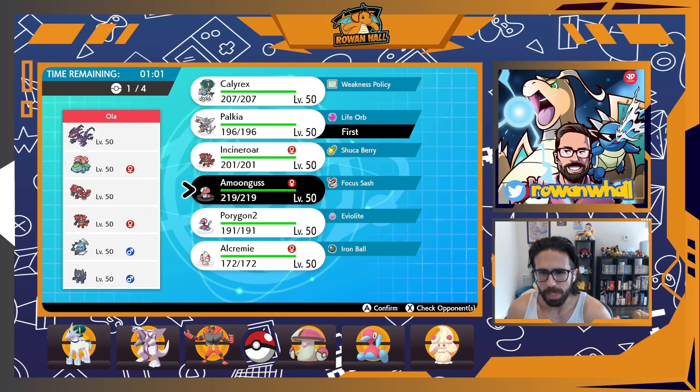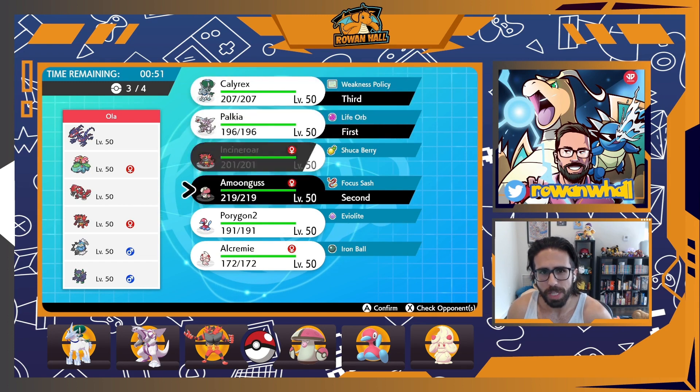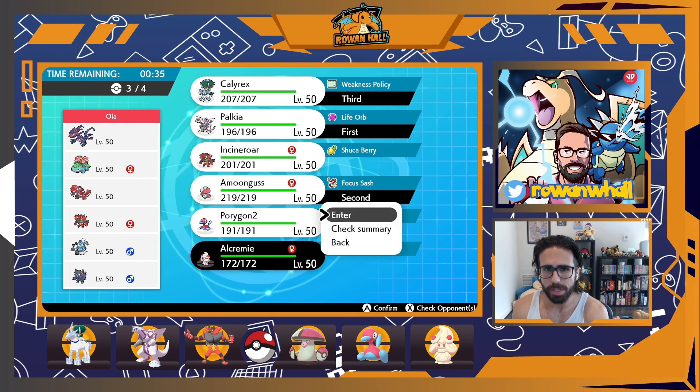Normally Palkia is my go-to Trick Room setter, but Dynamax Cannon makes that really difficult since it's an easy KO on Palkia whether I Dynamaxed or not. So in Game 1, I paired it with Amoonguss to try to get some redirection going — Amoonguss has the sash and can likely take a Dynamax Cannon anyway, on top of having neutral defenses into Sludge Bomb. Calyrex came in the back.